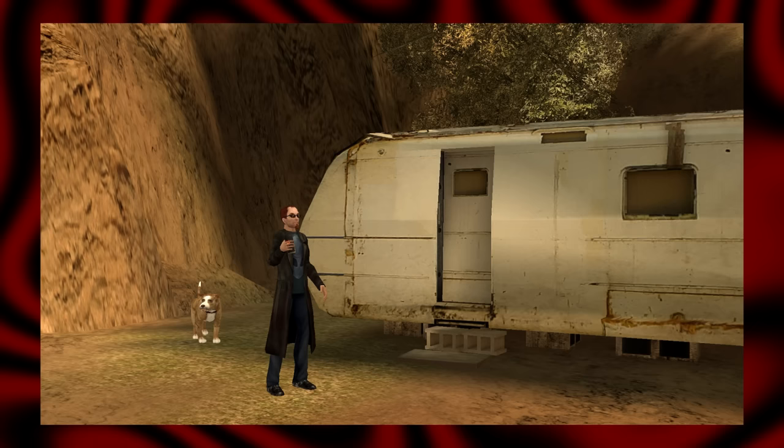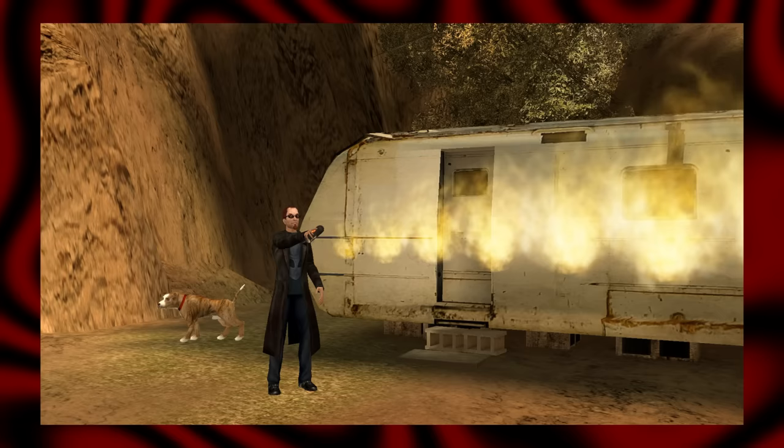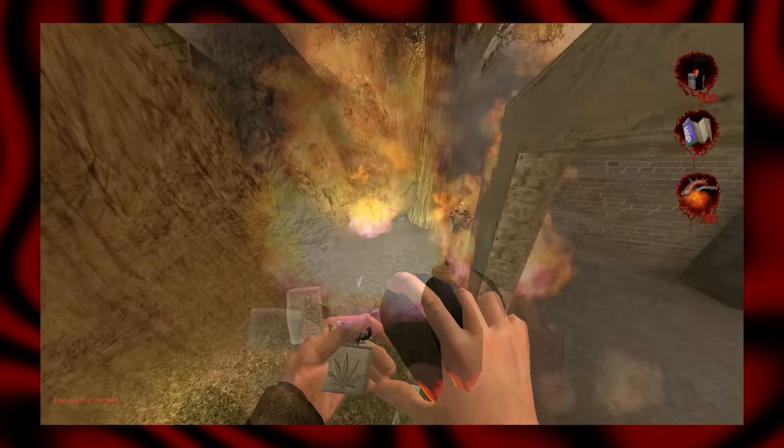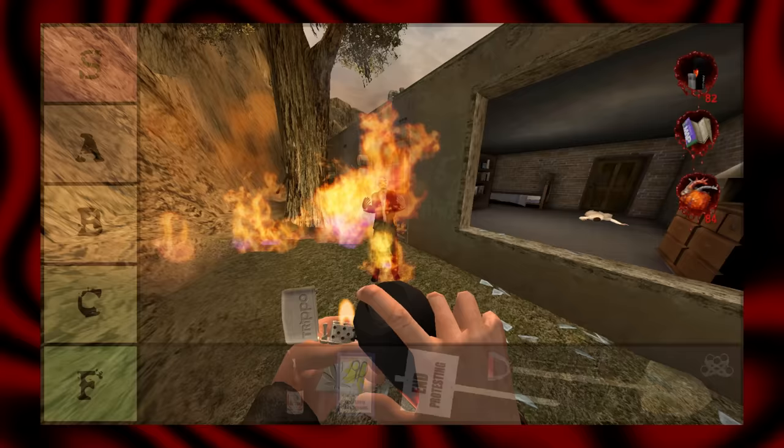Can of deodorant. The plumes of fire spewed forth by the deodorant make it initially seem quite powerful, but this is a facade. Unaware enemies will ignore lingering flames on the ground, and direct attacks do little damage. I keep expecting there to be a secondary fire where you throw the can and it explodes like a grenade — if that were the case, it may not be in F-tier.